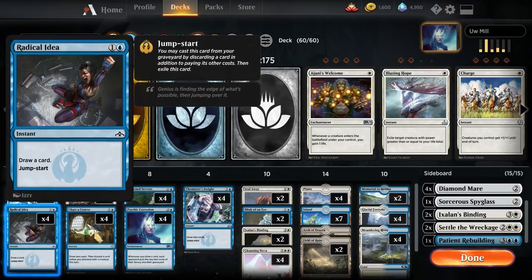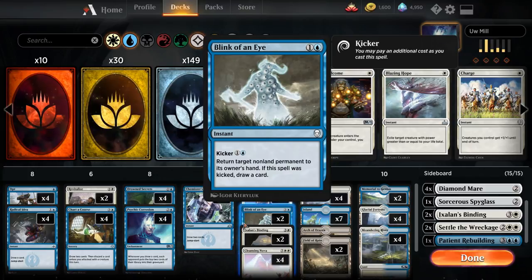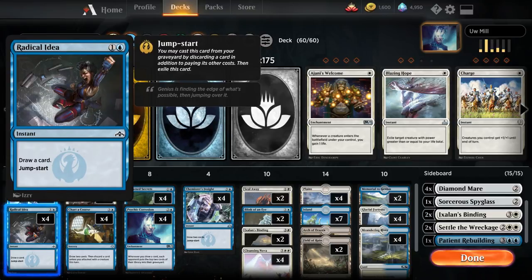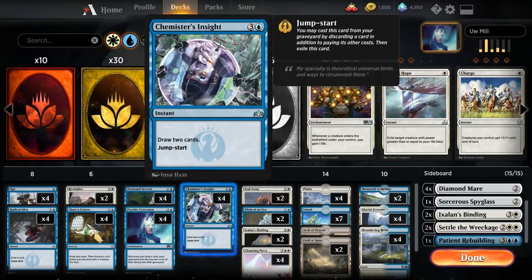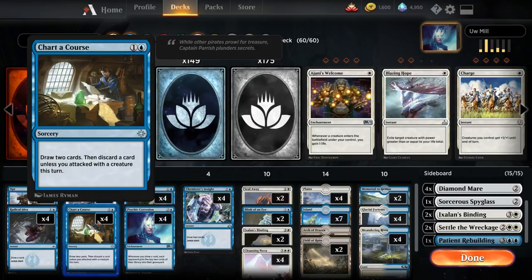Speaking of draw, we have four Opts, four Radical Ideas, four Charter Courses, four Chemister's Insight, and technically two Blink of an Eye. The Opts help you dig to any of the cards that you need. The Radical Ideas are things you can use over and over. Chemister's Insight is very similar — it draws you a chunk of cards and you can use it again. Charter Course is kind of just for a big card draw that has a downside. We have enough lands — we're running 24 — so sometimes we're totally fine just discarding a card. We don't have any main deck creatures, which allows us to dig deeper earlier.